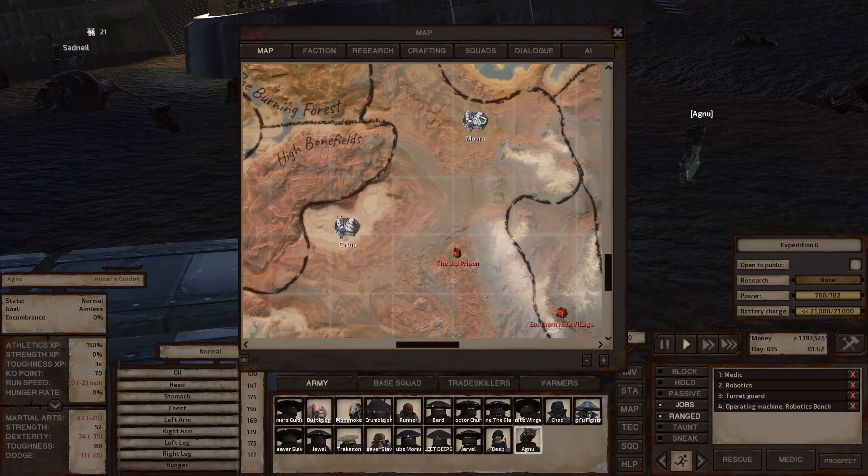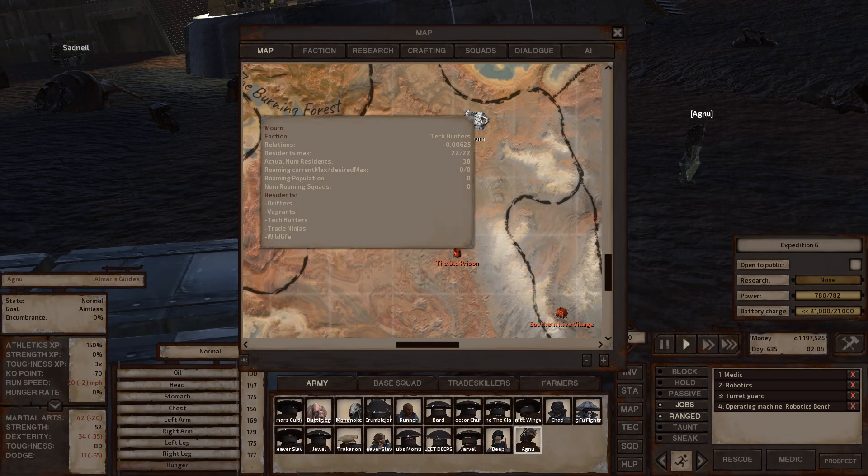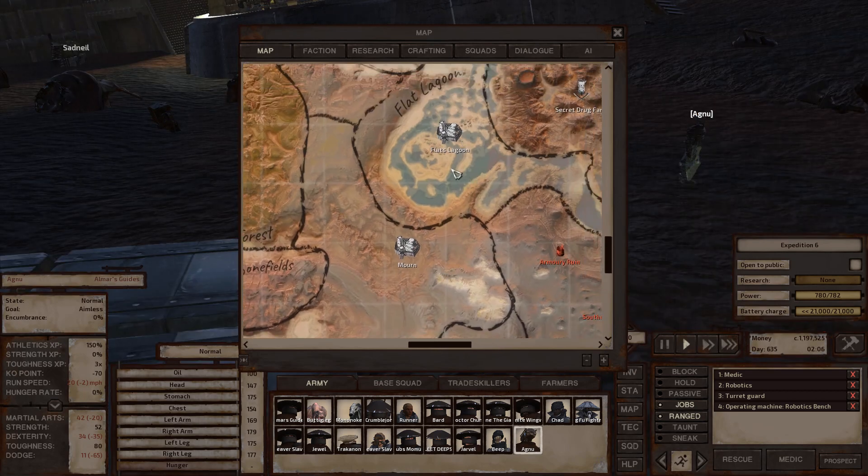Bone Fields has Mourn, a small tech hunters town. It's mainly known for the great white gorilla found in a lab building at the top of town. Mourn is also surrounded by giant iron mines, making it a decent safe town for mining. It also has a 400% price markup on hash, making it one of the two main hash-selling towns alongside Flats Lagoon.